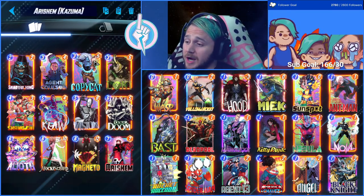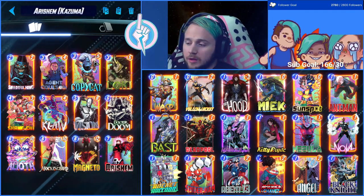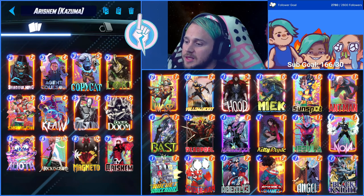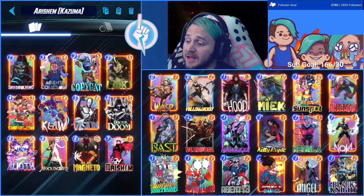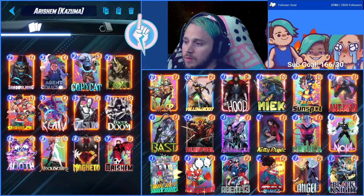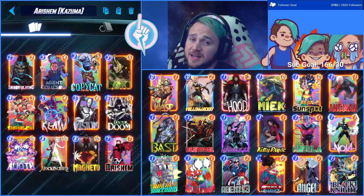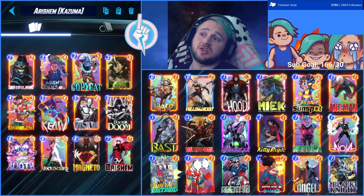Dr. Doom lets you go wide with your stuff — also a game winner. This deck is pretty good at taking priority early because you have that advantage of extra energy. Mockingbird is still really solid — all the different cards you get from RSHM lower her cost, so you can usually get her for much less than six. Magneto is another tech option to move your opponent's cards out of the way and potentially get you the win. RSHM ties this whole list together — give it a shot and let me know what you think.